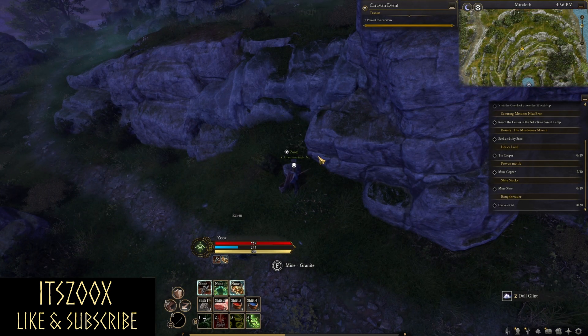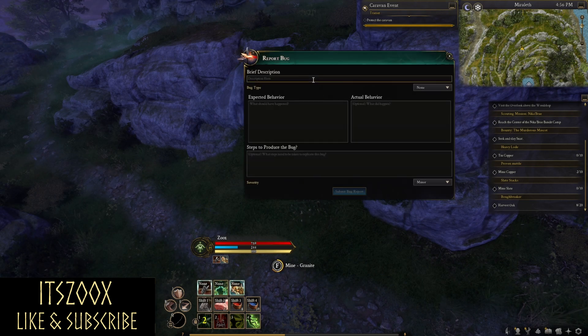A frustrating one is that when interacting with a gathering node, it doesn't register the first interact input.